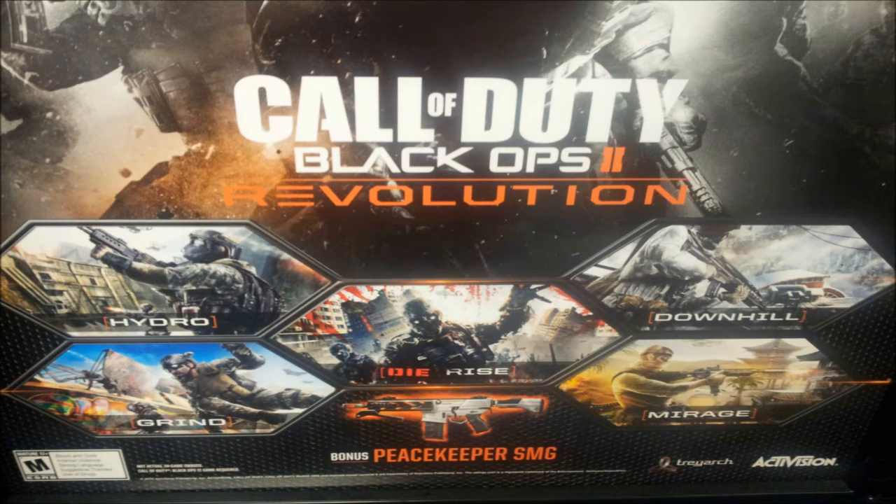These are gonna be the new maps in multiplayer. There's gonna be Grind, which looks like a skate park - that looks pretty cool. There's Hydro, which reminds me a lot of a COD 4 mission, kind of had that building look. And then there's Downhill, which looks to be kind of like Summit from Black Ops 1 and Outpost from MW3 - you got that snowy map because you just gotta add snowy maps.